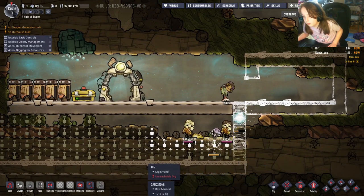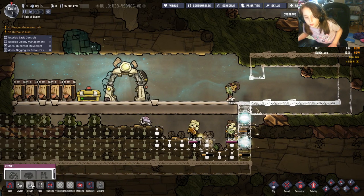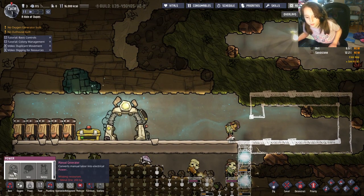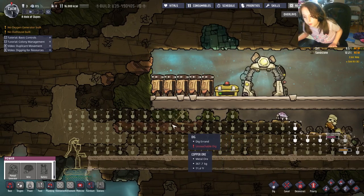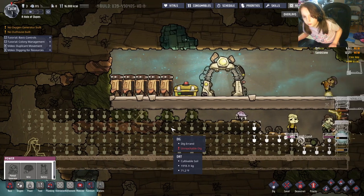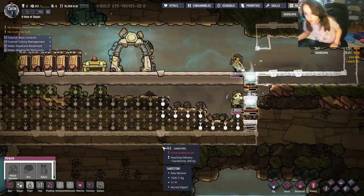While they're building, let's look at power. A manual generator, wire, and battery are all important. Right now we don't have enough copper ore — there's some over here that our duplicates need to dig up. We can press Tab to speed up the simulation.